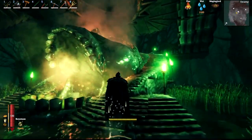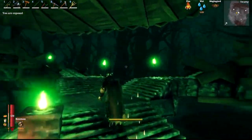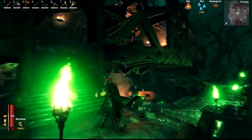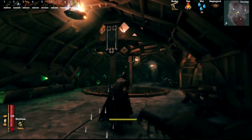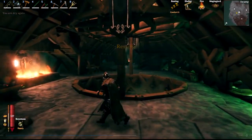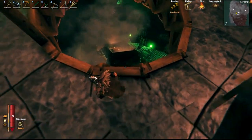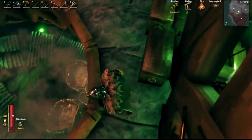Underneath the base he has the summoning station for the Bonemass boss, with an intricate staircase coming all around it. That is so metal. There are stone staircases leading up, and it looks like he had it supported with some trees — that's how he got it this tall. In that pit below you can see the eyes of the skeleton that summons Bonemass.